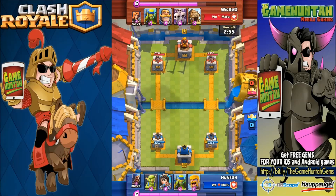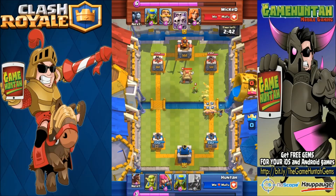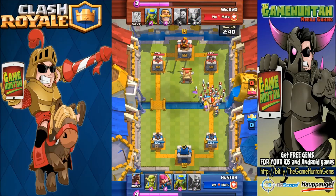Alright, let's go to the battlefield. My friend Wicked One is gonna join me in this episode. I'm starting with Goblins, Princess, spear goblins, Barbarians, and then the Wizard. My opponent has spear goblins, a Knight, an army of skeletons, and a Valkyrie. The Princess only costs 3 Elixir — that's super cheap.